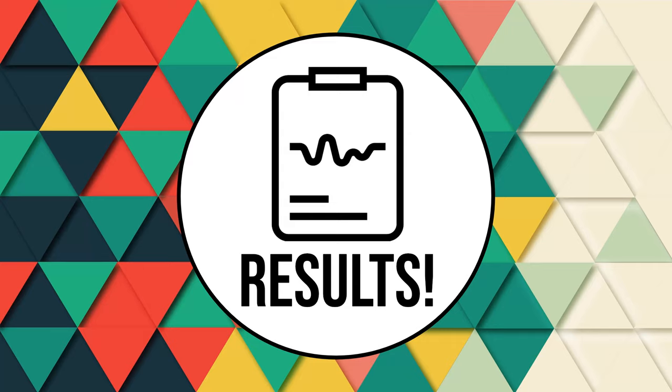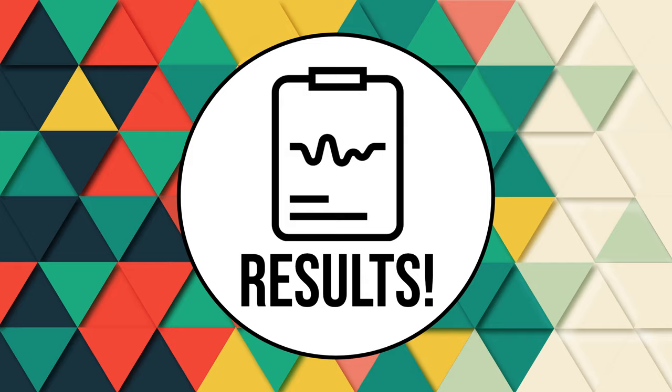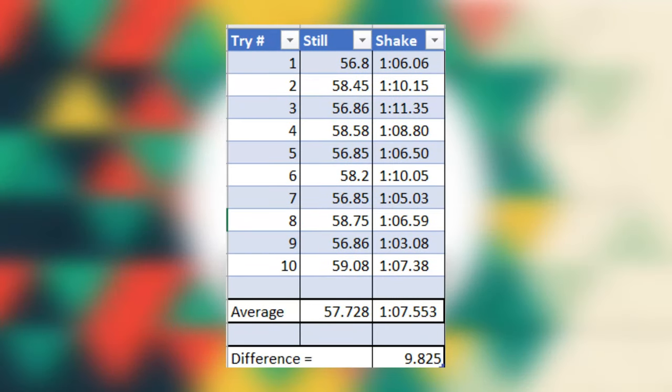Finally, it's time for the results — I was genuinely surprised by them. Shaking and tapping the hourglass had actually slowed down the speed of the sand by 10 seconds. Here's a chart with the different times. The middle column is the time it took for the hourglass to empty while it was still, and the rightmost column is the time it took while it was shaken. As you can see, the still time is around 57.7 seconds, and the time it took when it was shaken is 1 minute and 7 seconds. Altogether, the difference is 9.8 seconds, which is around 10 seconds.